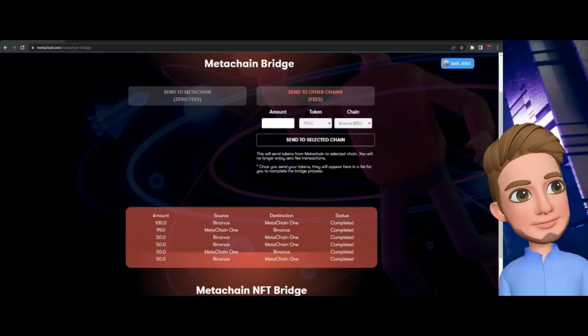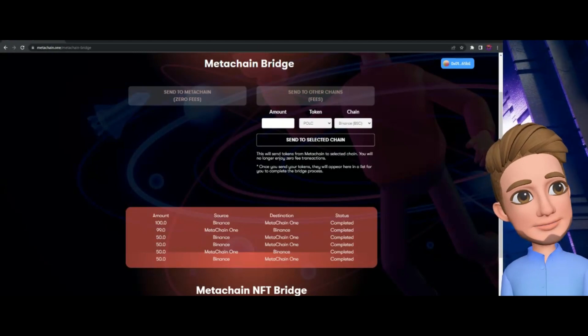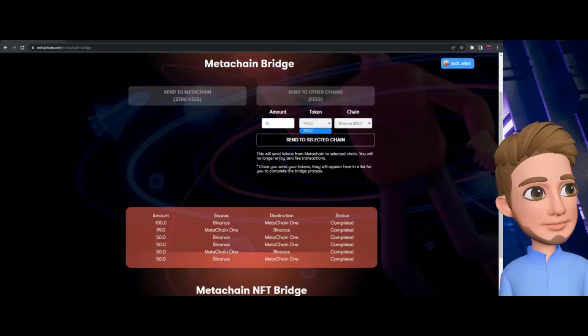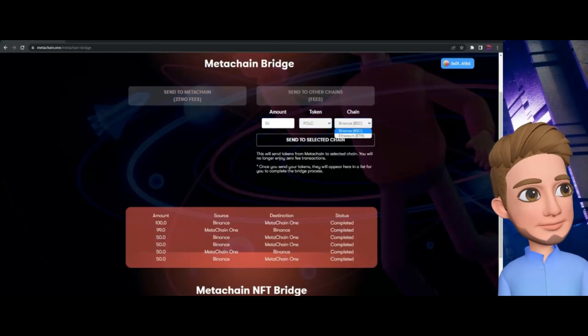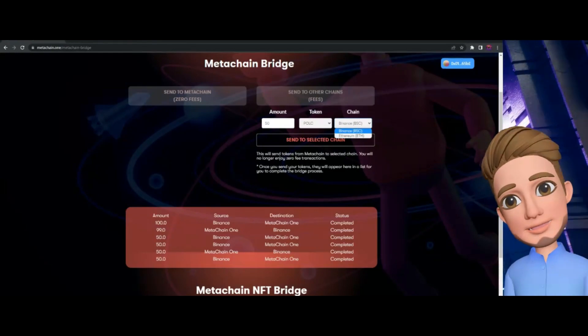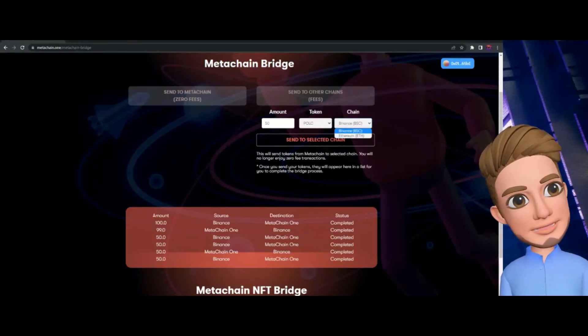Now let's say you want to come over to 'Send to Other Chains' — maybe you want to send it back to your Binance Smart Chain wallet. You could say you're going to send 50 PULP. You can send it to Ethereum or Binance depending on what network you're on.